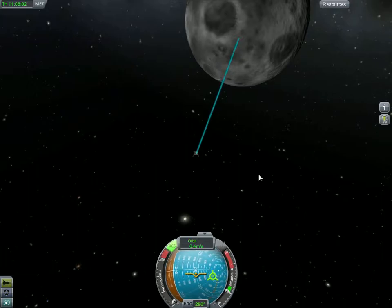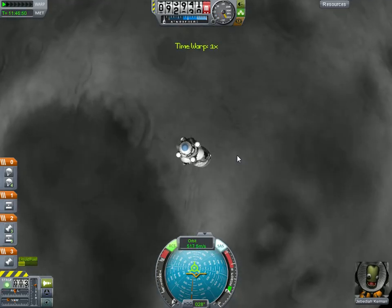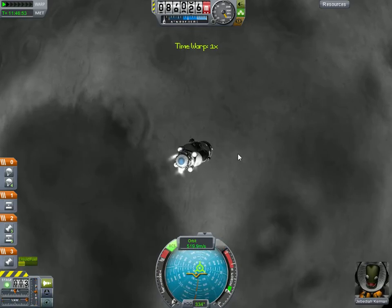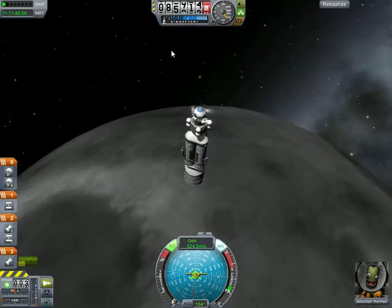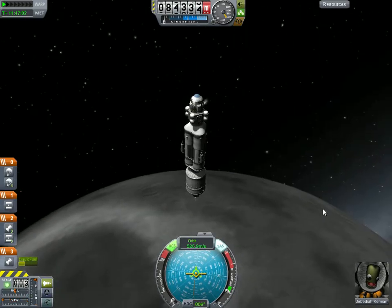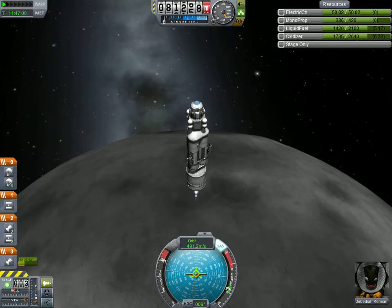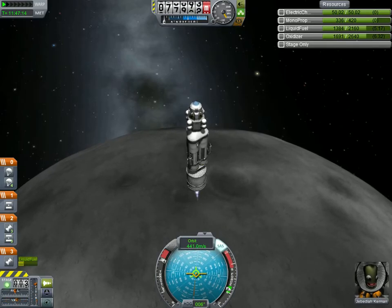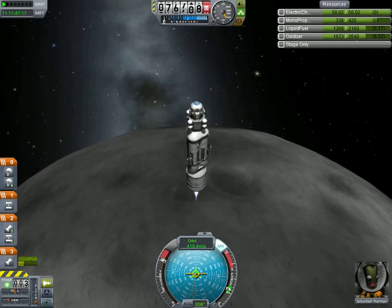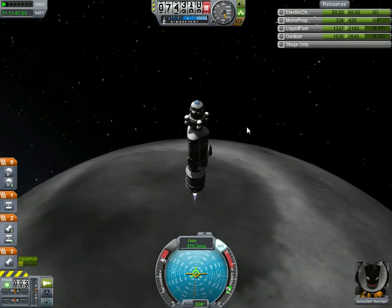Now we're just falling. We're way out so I'm going to slow down all the way again. I fast forwarded until I got under 100,000 meters, but I'm going 500 meters per second so I really need to slow down otherwise I'm going to crash. Slowing down here — Jebediah is excited, but he's always excited so that's not really saying much.